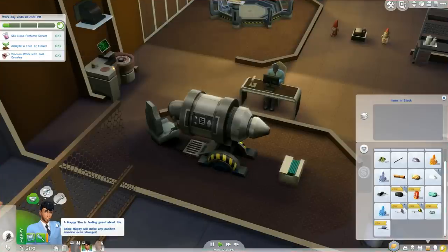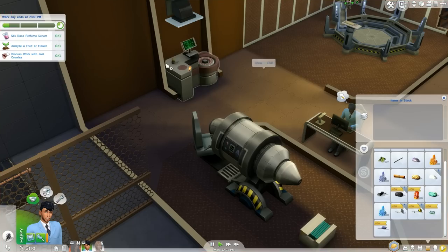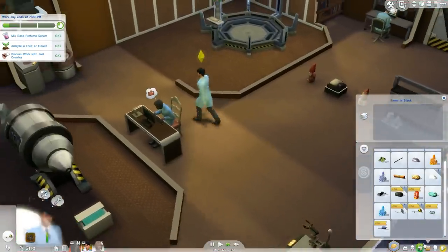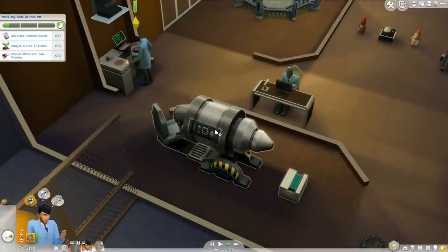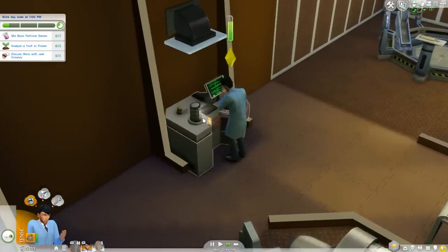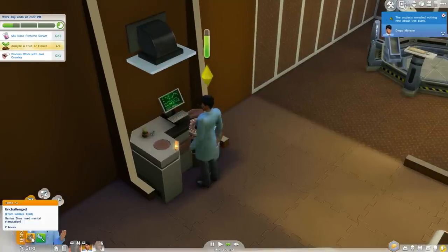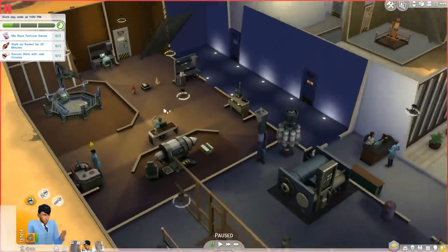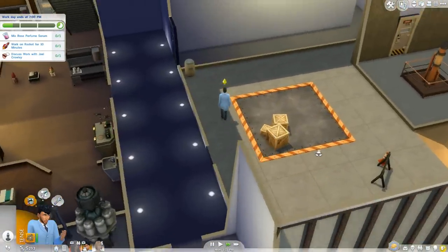I think it's asking me to analyze the flora with this machine — let me use the right one. I completely forgot this object exists from the base game. We did that, and now we have to work on the rocket for 10 minutes. Yay, we get to go work on a rocket! Rockets are really expensive in this game.